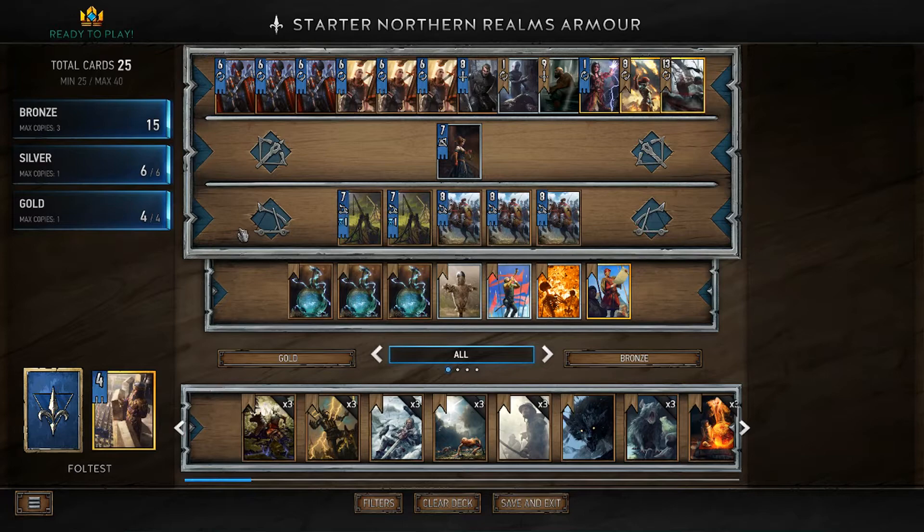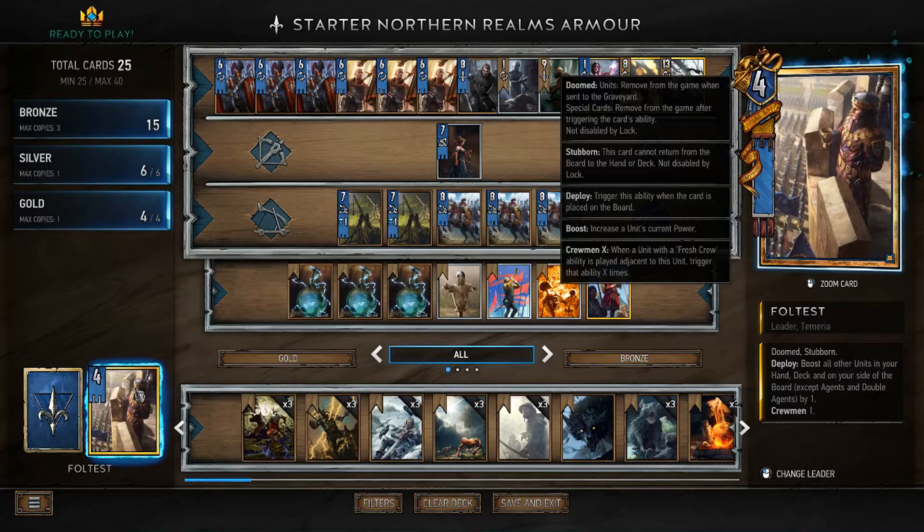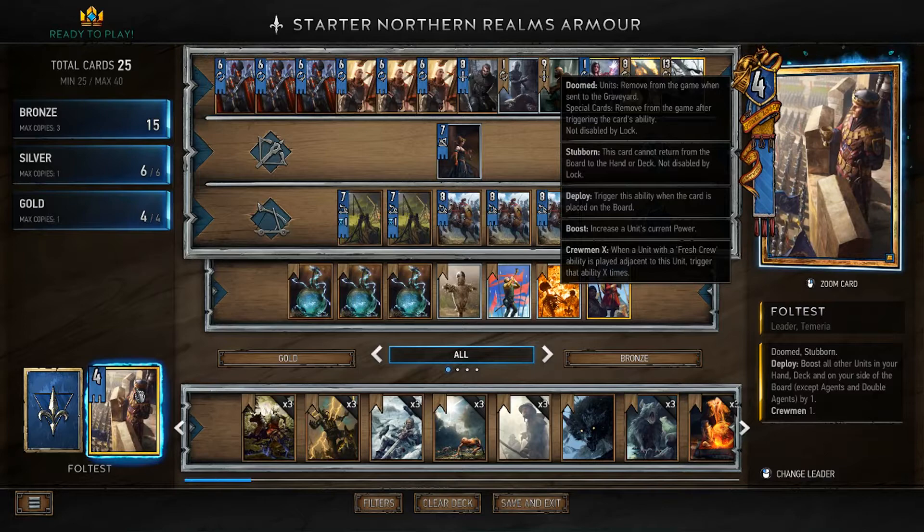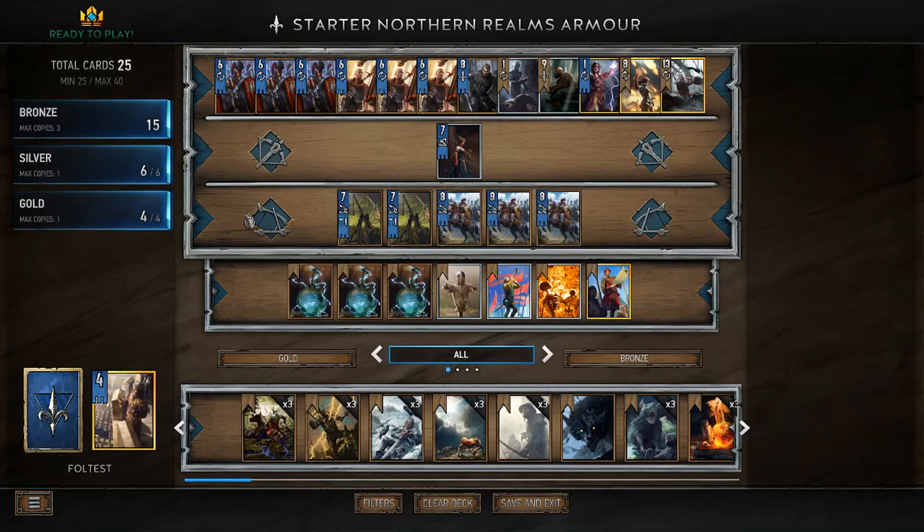First of all, you're starting off with Fultest as your leader because he is the default leader. He's pretty good. I found him to be actually even stronger recently because of the presence of assassins. He boosts every unit in your deck by one. Assassins damage the unit to their left by their base power, so Fultest will always keep everything alive essentially. Play him as early as you can to boost everything in your deck.